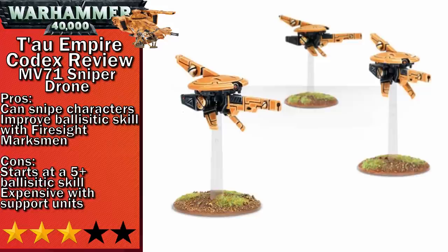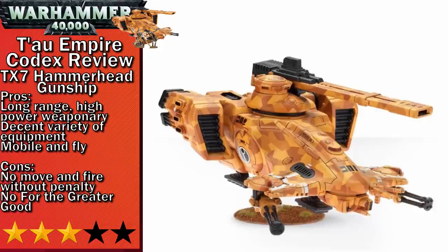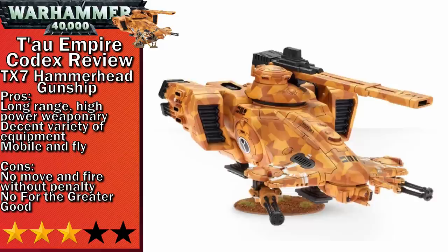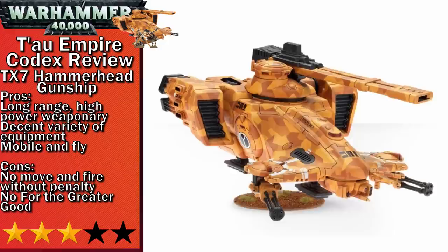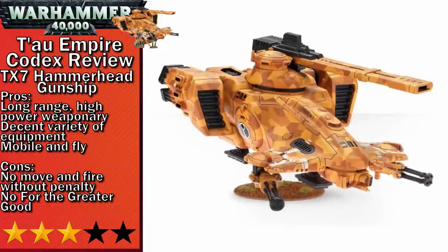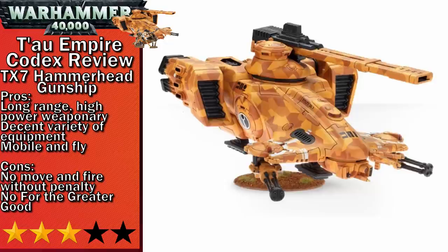Next up in three-stars is the TX-7 Hammerhead Gunship. It's a solid anti-vehicle option with good range, fly, and good movement, which allows it to navigate terrain easily. Its three-up ballistic skill allows it to shoot better than an average Tau unit, and it carries big weapons to capitalize on that. Like a lot of tanks, it can't move and fire heavy weapons without the penalty, however at the fourth level of Markerlights that downside is negated. It is a lot to expect four levels of Markerlights, so you might have to accept a turn or two of bad shooting until you get into position. The biggest downsides are no invulnerable save — so proper anti-tank will probably kill it easily — and a lack of For the Greater Good, so it doesn't help other units being charged. The anti-tank role can also be fulfilled by some other units on a cheaper chassis.